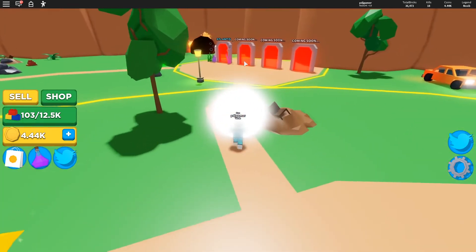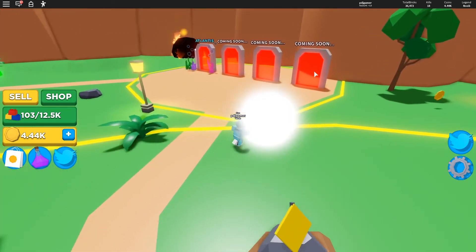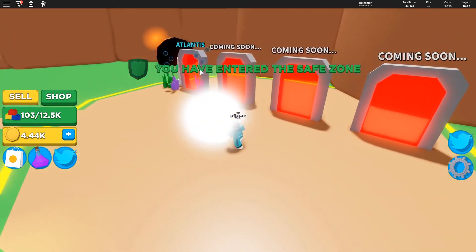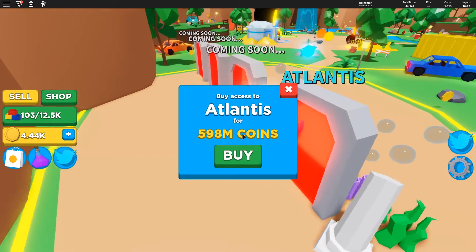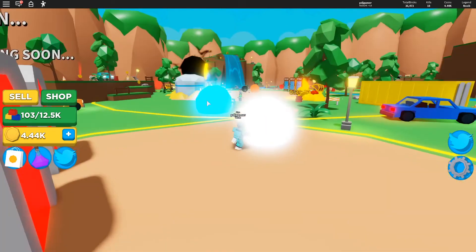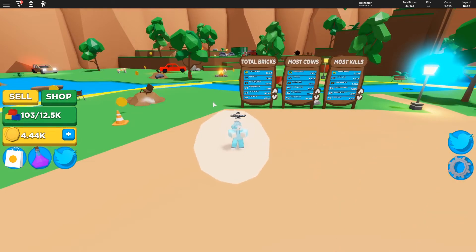There are also four portal things — three are coming soon and one is Atlantis, which costs 598 million coins. That is insane; we won't be getting there anytime soon.